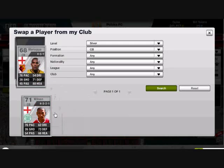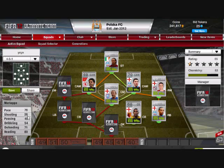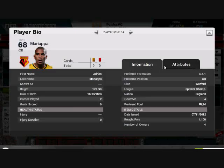At center back, Mariapa. This guy is a gem — look at those stats: 76 pace, 71 defense, 80 heading, and he was only 1,100 coins. He's a great player, underrated. Plays for Watford. Go test him out, he's great.